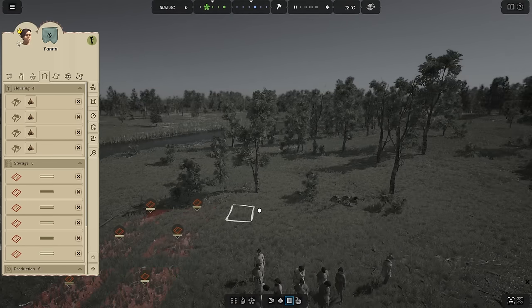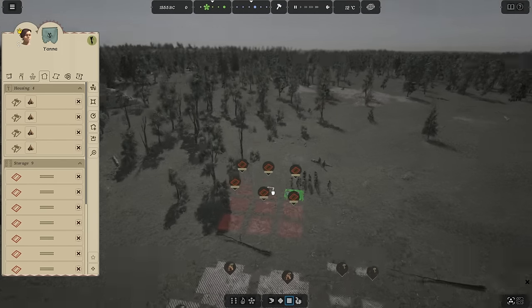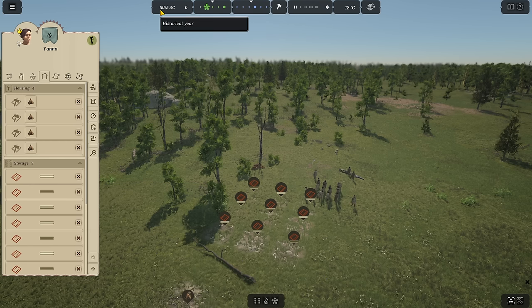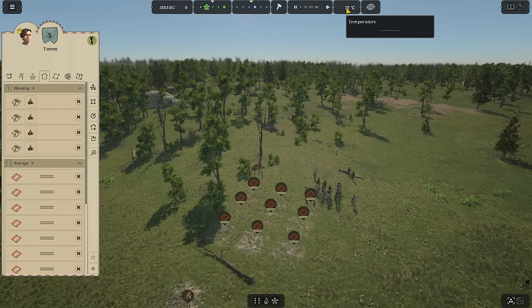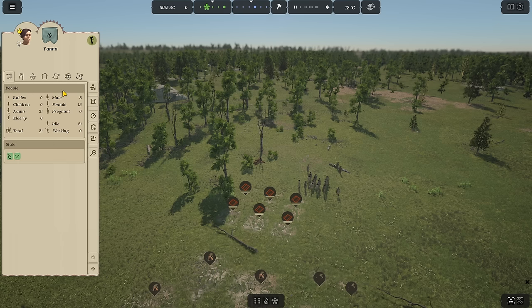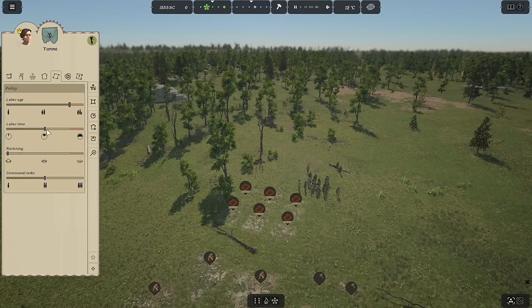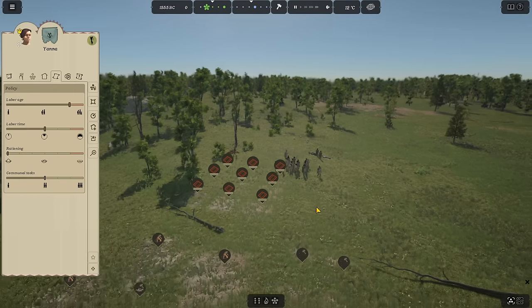Get everybody housed so they can work longer — the more energy we give our people, the better. We have nine little squares we can assign. It's spring, 1555 BC. We can see time of day, work and resting time, temperature at 12°C — it'll get warmer and then brutally cold. There should be a way to set rationing. We want to make sure everybody works — older people including children will work today as apprentices to learn survival skills, like which berries to pick, which mushrooms are safe.